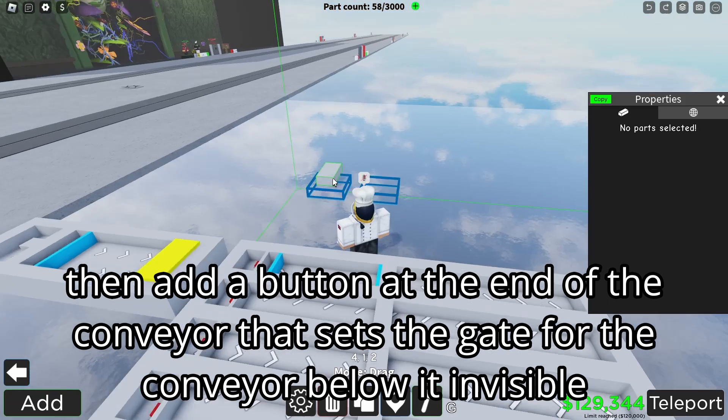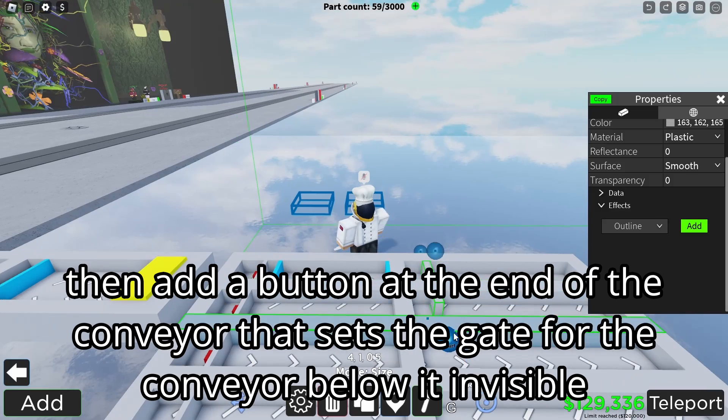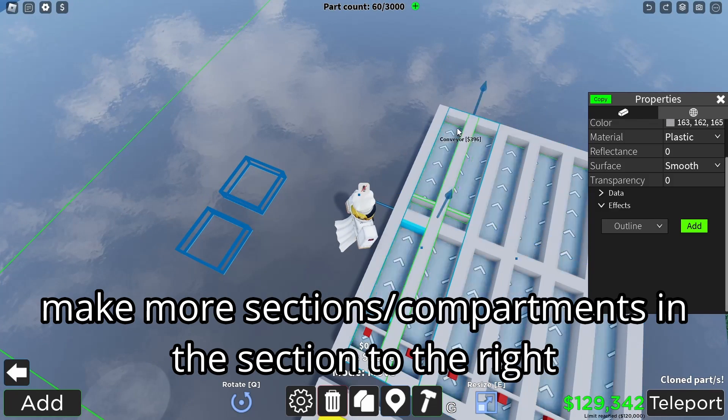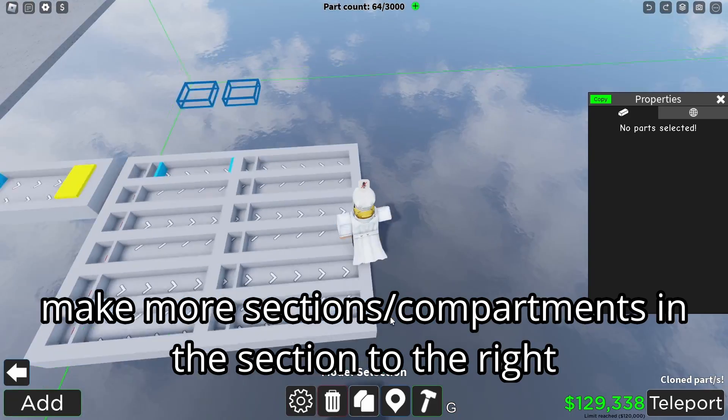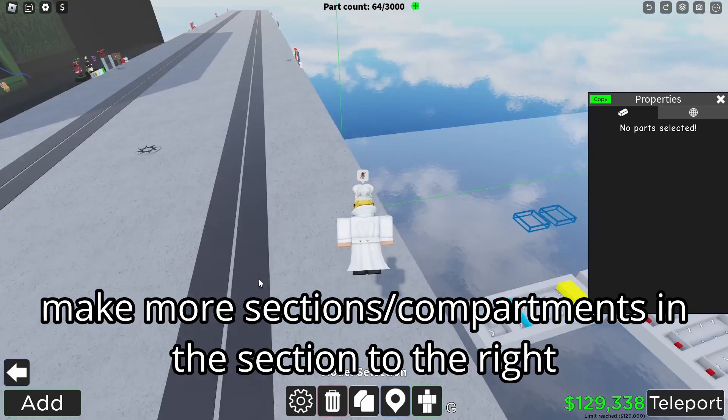They'll just open the gate below the bottom row. Add more sections or compartments in the area to the right, and place push blocks in them.